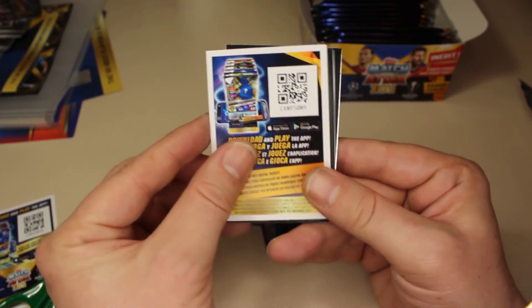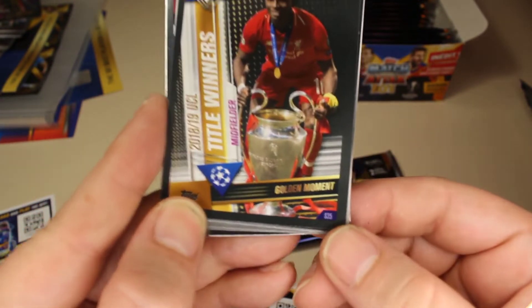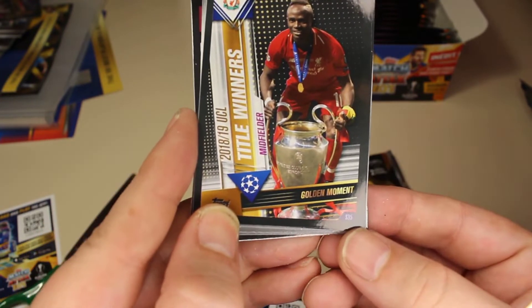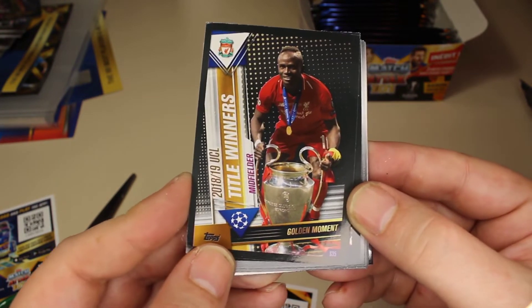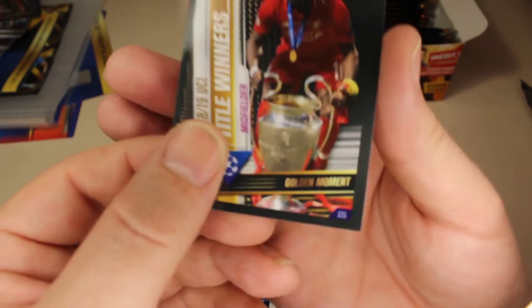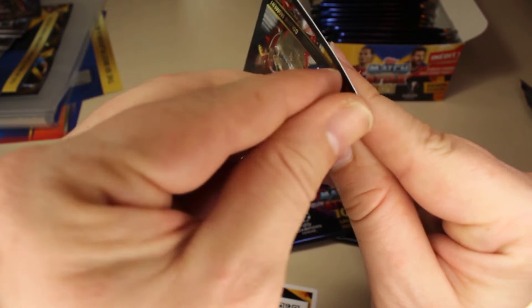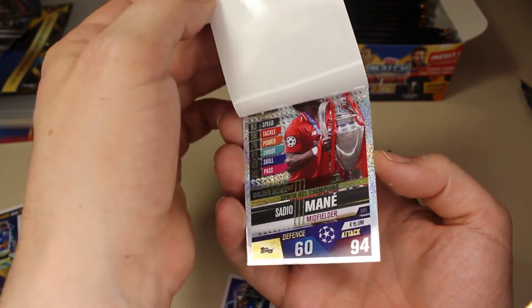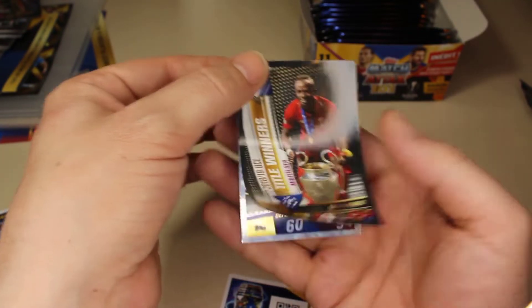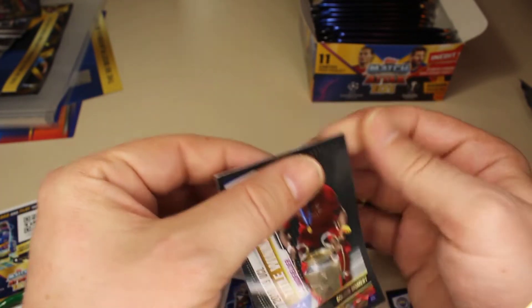I'm going to start with three packs to give you guys an idea how this set looks. We should have 11 cards. We start of course with the code — guys, feel free to take that. Then we have our first sticker card — you can see on the bottom it has an 'S' for sticker. That's the first sticker of the opening and we have the winners of the Champions League, which is of course Liverpool. Let me try to peel it off — that seems not to be easy. Here we go — you can indeed peel off the sticker and then you have an extra awesome card.